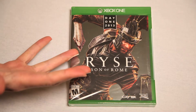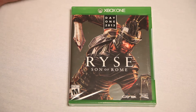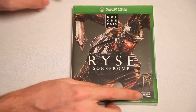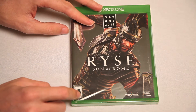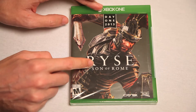This is Ryse! Son of Rome! Xbox One Game, it's the Day One Edition of 2013, the year of our Gladiator. It's made by Crytek and Microsoft Studios, and I don't know if you know this, it's for matures — you know, like me. And it's got swords with blood, and guys wearing skirts. Woo!